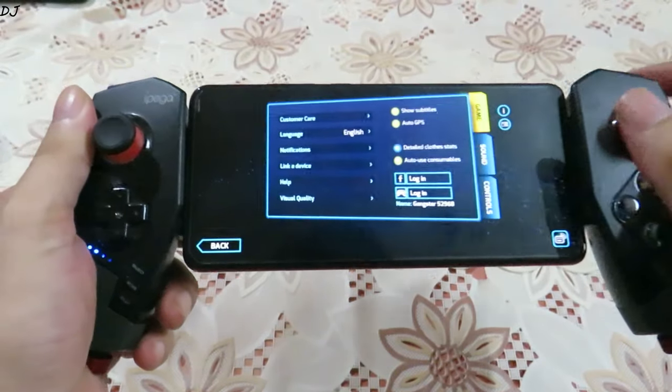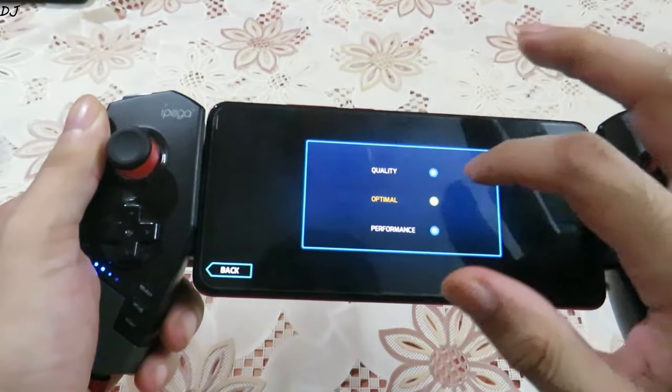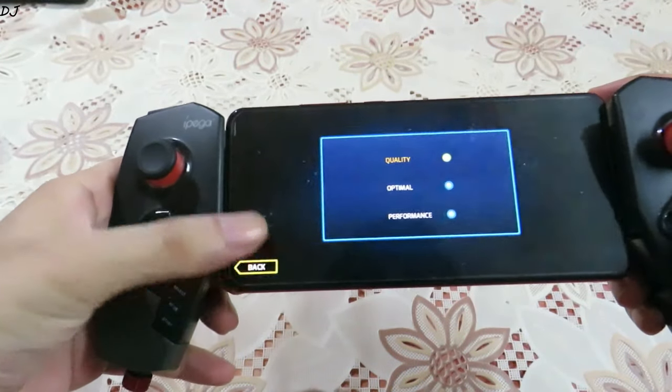Alright, let me just show you my settings. I will go to visual quality here and select the visual quality to the quality settings. Let me just start the game.